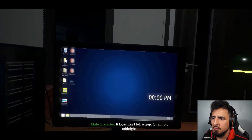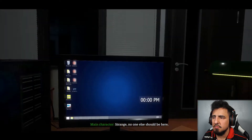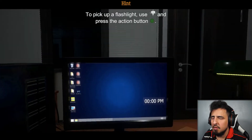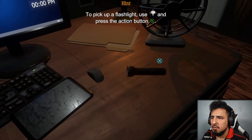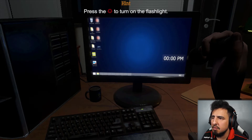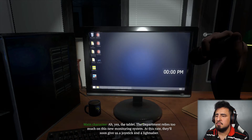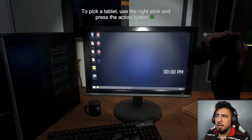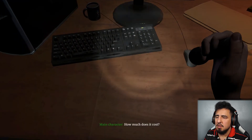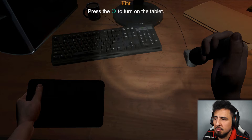Looks like I fell asleep, it's almost midnight. What is it? Strange — no one else should be here, I'll go check. Press circle to turn on the flashlight. The department relies too much on this new monitoring system — at this rate they'll soon give us a joystick and a lightsaber. Press square to turn on the tablet — okay, got it.